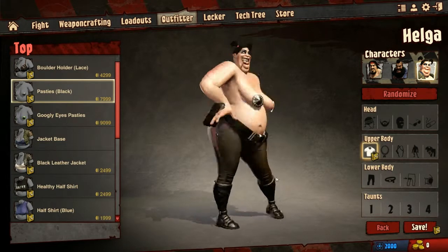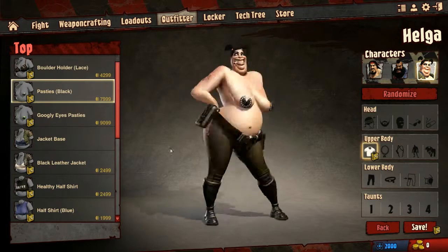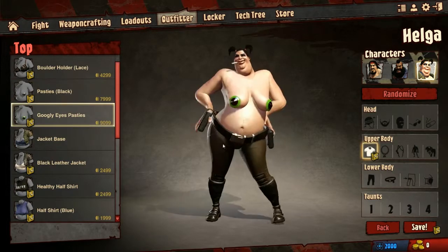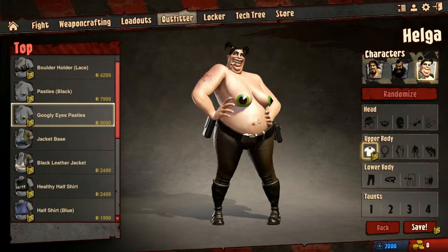Now, upper body — get ready, it's hilarious. Pasties. How do you like that? It's almost 8,000 space bucks, so it can cost you a pretty penny to customize. She's got a scar here too, which is hilarious.